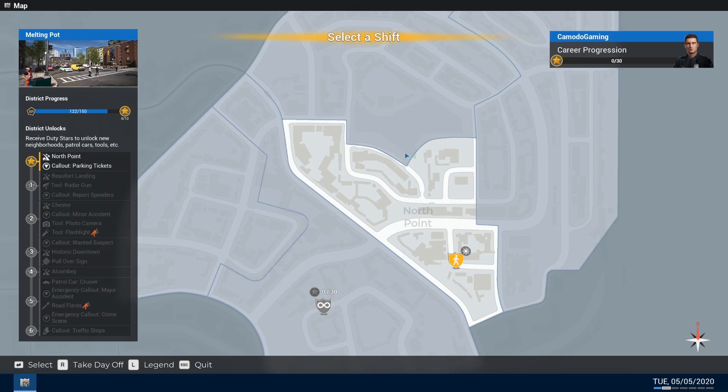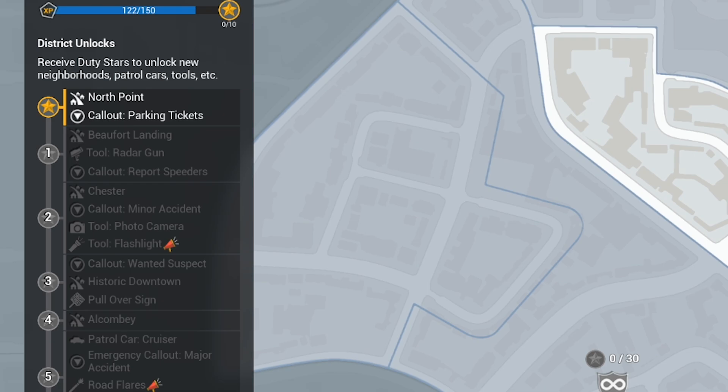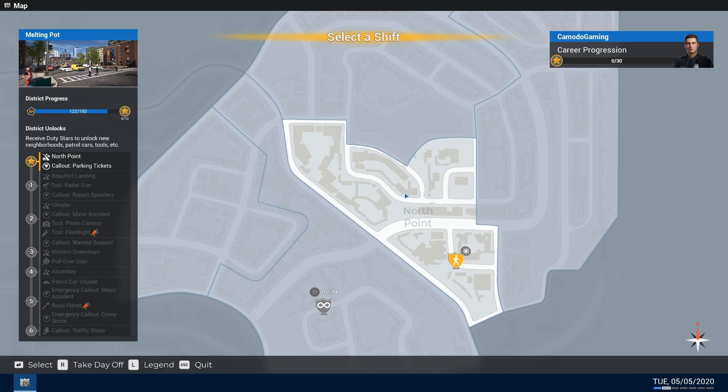You have to kind of work your way up. We're going to start by selecting a shift. I've done one shift ahead of time just to get a feel for the game. On the left side, you can see we're basically just doing parking tickets because that's all they trust me with. Once we start leveling up, we'll get access to new things — the radar gun next, then call outs for minor accidents, eventually new areas and the patrol car. It'll take a bit before we get a car.